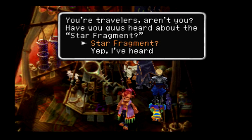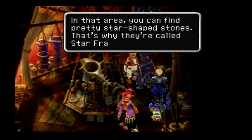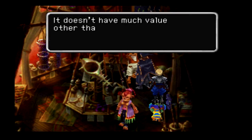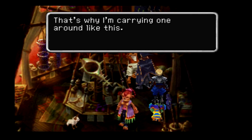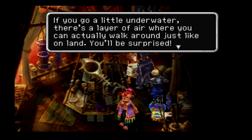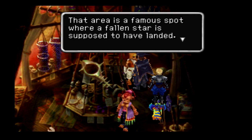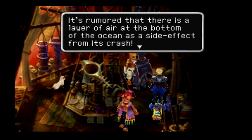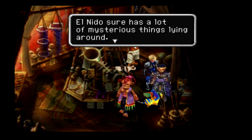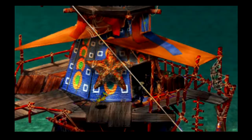A character called Chose asks if we've heard the story of the star fragment. Near the Triplet Isles in the El Nido Triangle, you can find pretty star-shaped stones called star fragments. They don't have much value other than being pretty, but they bring good luck. Also, if you go a little underwater in the El Nido Triangle, there's a layer of air where you can walk around, just like on land — a fallen star supposedly landed there, creating a side effect.